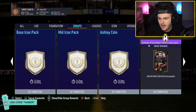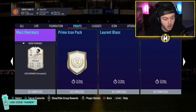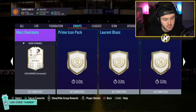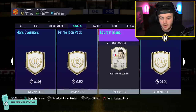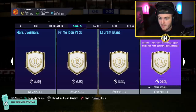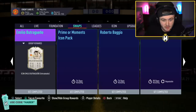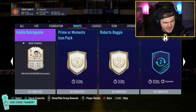Prime Ashley Cole — a middle prime icon for 10 tokens, that's not terrible value. Mark Overmars Icon Moments card for 11 tokens. A prime icon pack for 12 tokens — that's pretty good value as well. Mid Blanc for 13; I would have thought that'd be prime Blanc, but fair enough. 14 tokens is a prime icon pack, 91 or above — not bad value at all. We got base Boutra for 15 tokens.